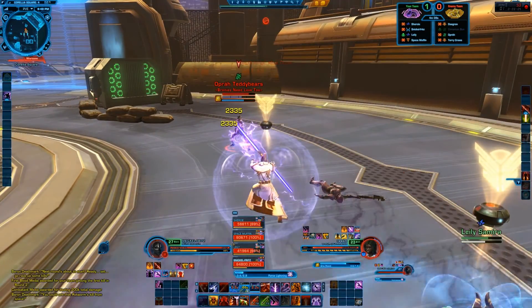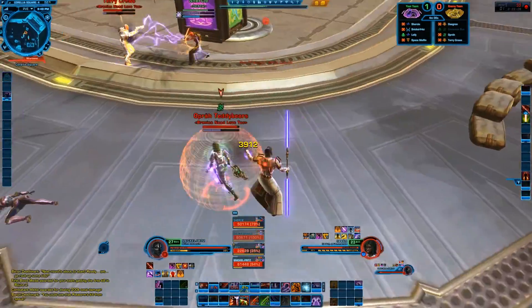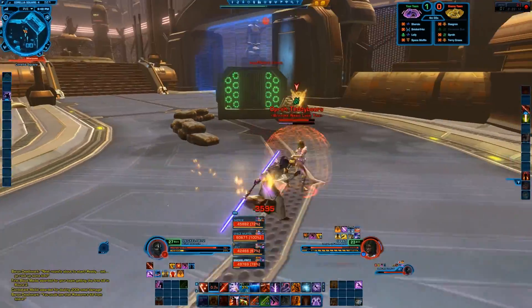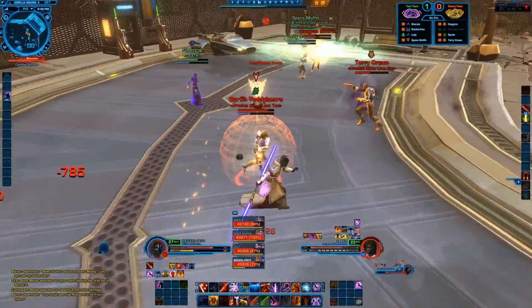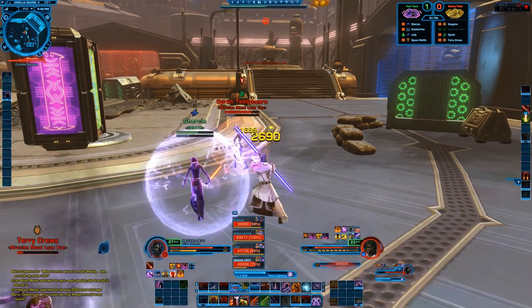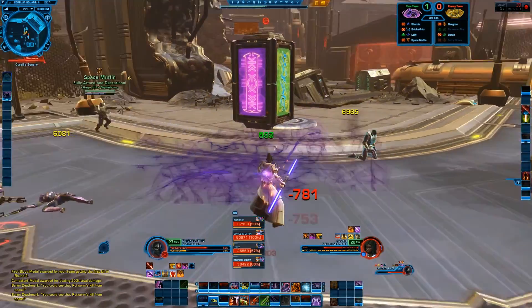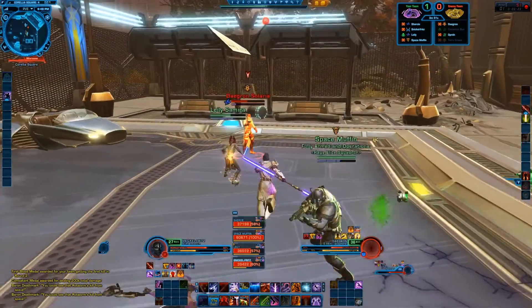Start working on Oprah here a little bit. I'm trying to get behind him but I struggle with Oprah — I just can't seem to get behind him; he's matching my moves for some reason. So I just throw some damage where I can. I see Terry Crews pop up here and he dies. I got that death field working though.